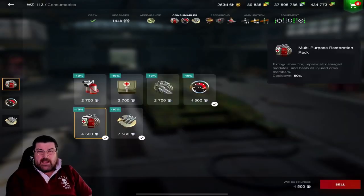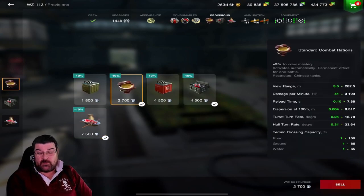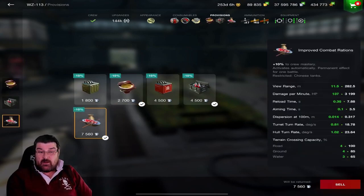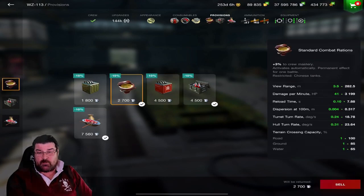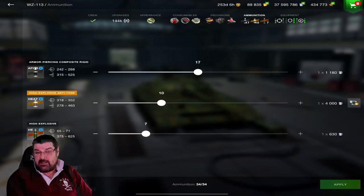For equipment and consumables, this is my tournament loadout: the multi-purpose restoration kit, adrenaline, and engine boost. In randoms, I normally swap the engine boost for track repair. For provisions, I want the crew at their best, so I load enhanced provisions, standard provisions, and the protective kit — sometimes swapping standard provisions for improved fuel. My ammunition loadout is 17, 10, and 7.